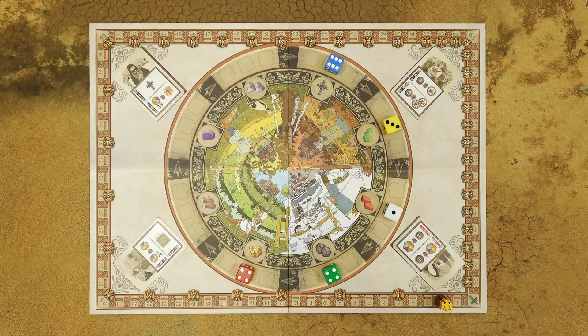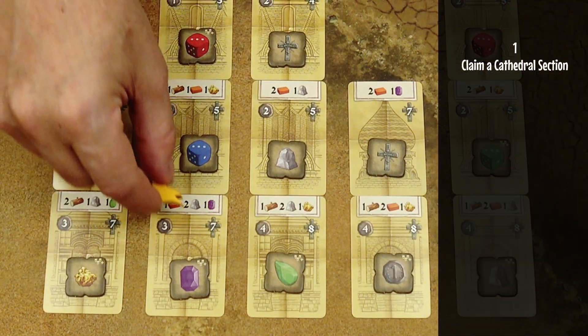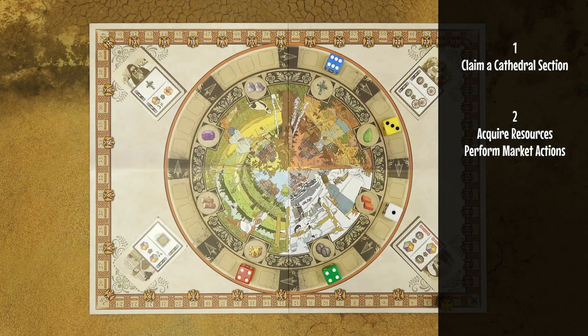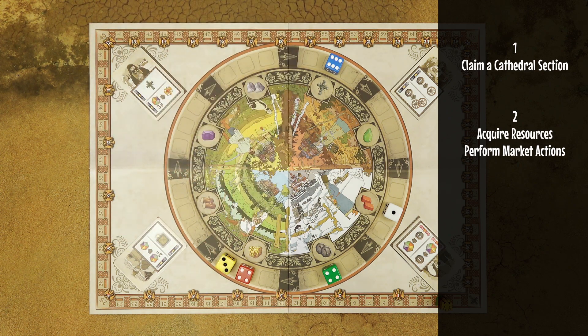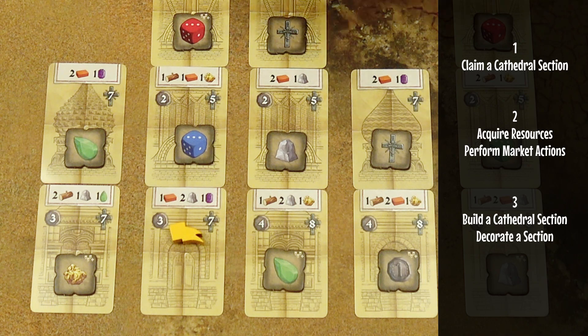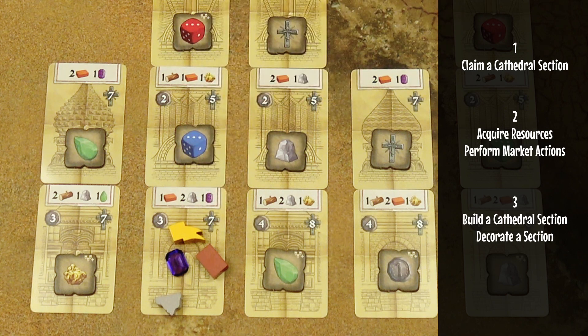On your turn you must perform one of three actions. First, you can claim a cathedral section — basically reserving that section so you will be the one building it. With the second action you can acquire resources: you move a die and take the resources from that landing zone, and you can also use the abilities on the card associated with that quadrant. With the build action you can place material on your reserved cathedral sections, and when you deliver all required materials you get the indicated coins and recognition points.